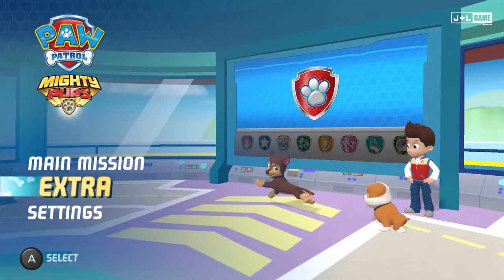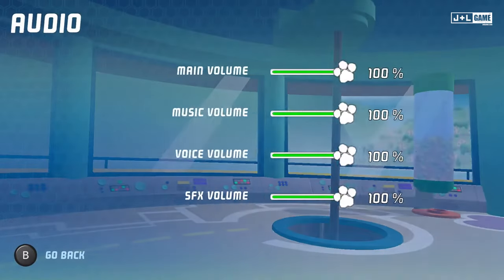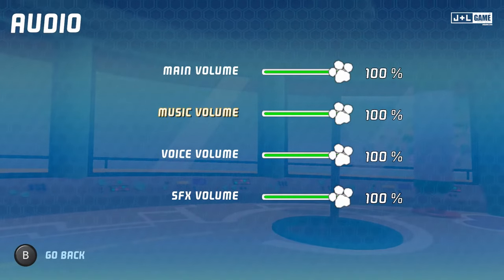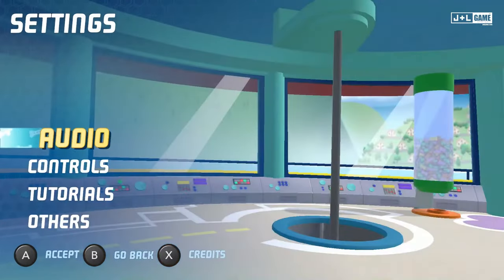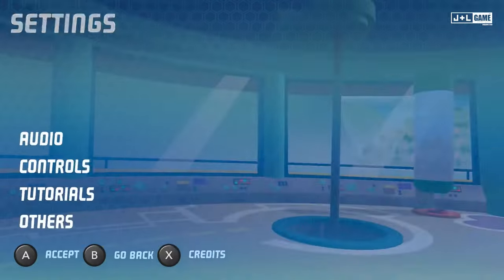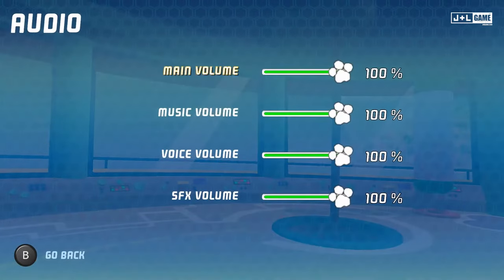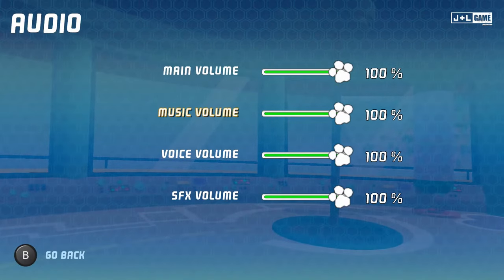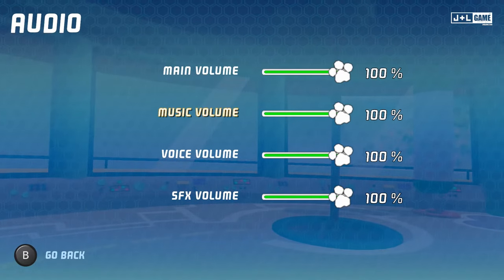Main Mission. Settings. On Control, Main Volume, Music Volume. There's actually no way to turn it down? That's silly.